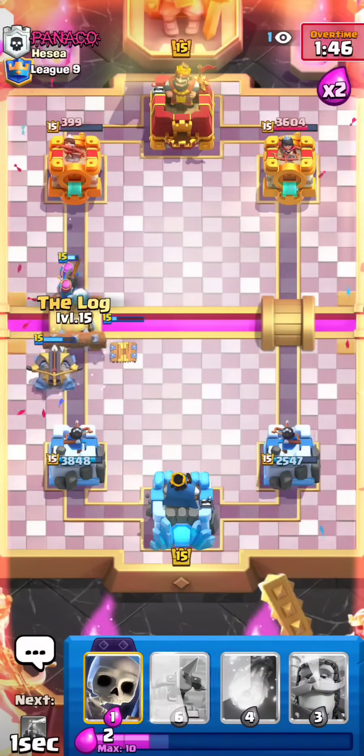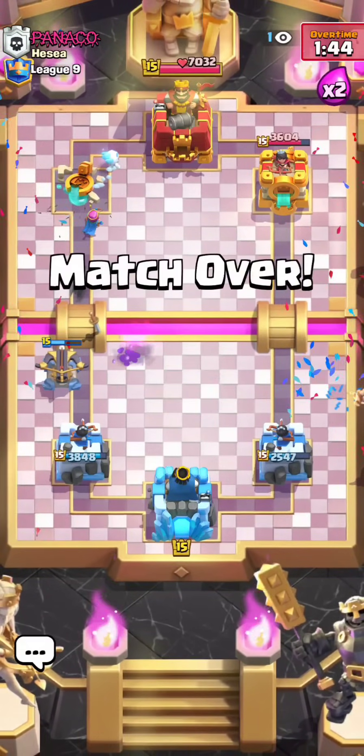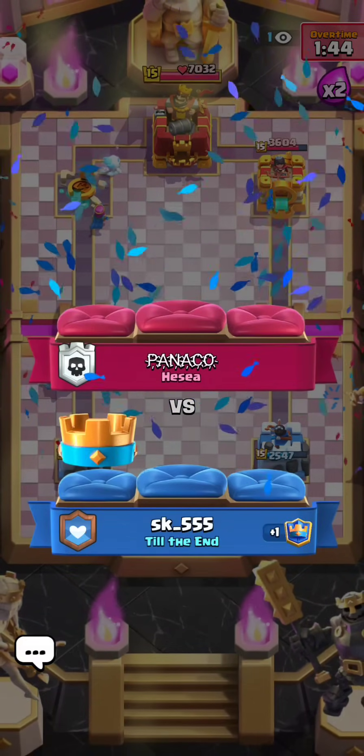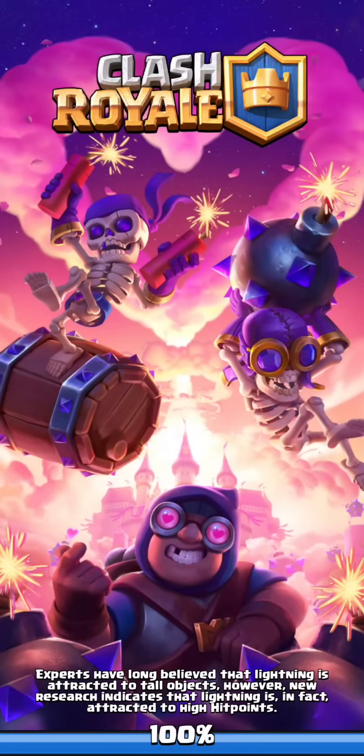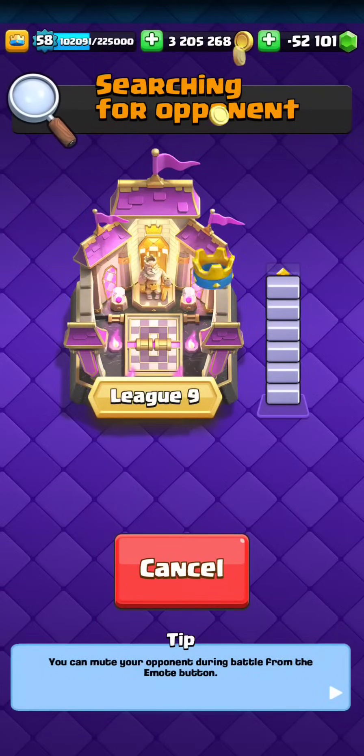He only got to play one Graveyard the whole game, as you guys can see — that was pretty much the playstyle you want to go for against Graveyard Freeze. And now we're going to be actually one win away from Ultimate Champion. Really fast ladder push today — just straight wins. Let's get the final one. I think that's going to be six wins — they've all been like three minutes long, so it's been really fast.